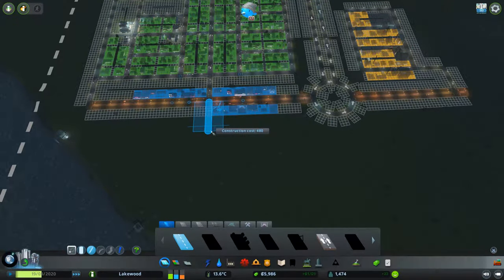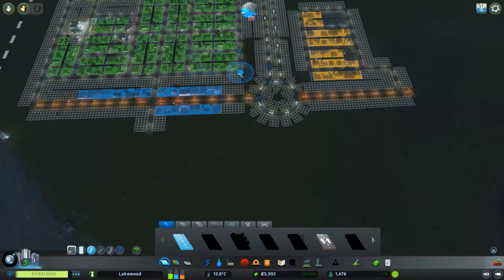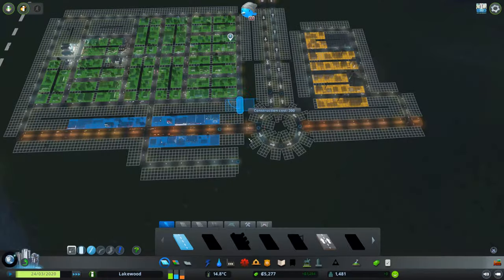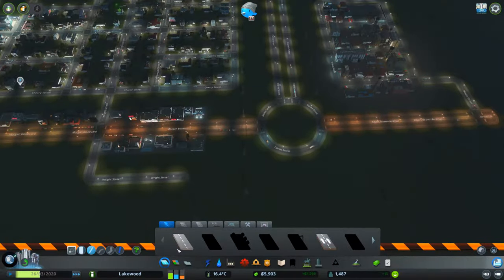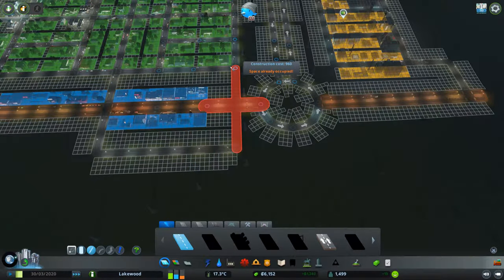We're going to start with just a connection to the main artery road, the avenue, and then make sure we match up with this one over here. Looks like it's a little bit of an angle, not quite straight across. There we go, perfect.